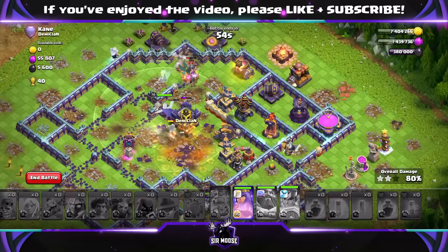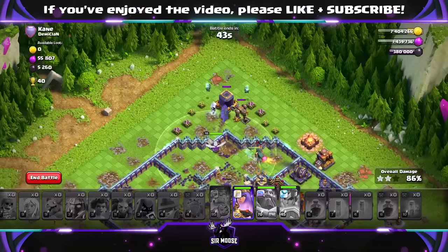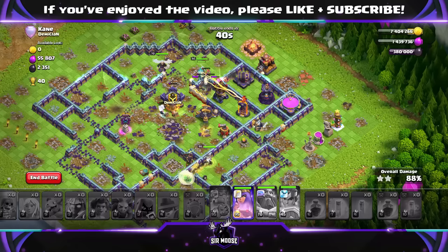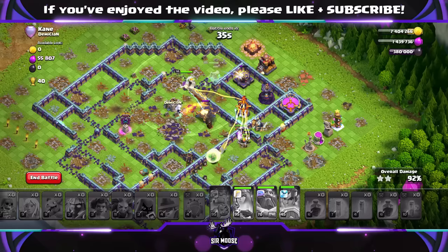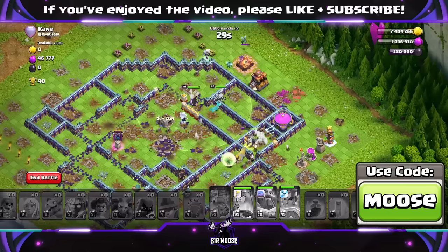The Royal Champion is fantastic as well, especially with the Spirit Fox. If you're using a Root Rider attack at Town Hall 16 and looking for something a bit different that takes it to the next level of skill and power, Root Rider with a Queen Walk is the way to go. The most important part of the attack is deciding where to send in your Queen at the beginning — don't send her into an area with a lot of defenses. You want it easy enough that the Queen has a good chance of getting in there and doing some damage.